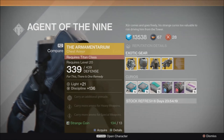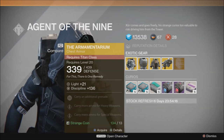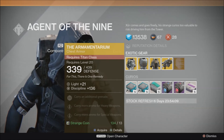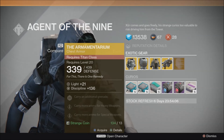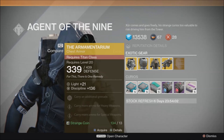What does he have? He has the Armamentarium for the Titan class. Carry an additional grenade, carry more ammo for heavy weapons, and carry more ammo for special weapons. If you happened to miss out on one of the past weeks when he was selling this, pick this up. It is a wonderful chest piece for any Titan. I'll probably be buying one for mine.